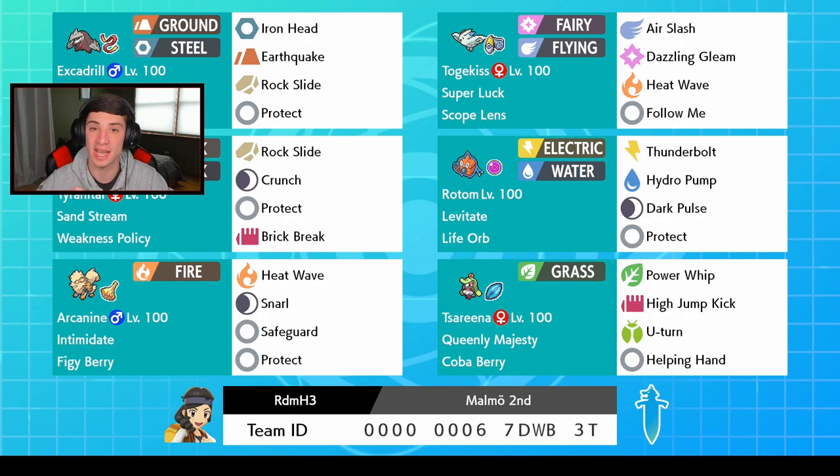We got the Rotom with that Life Orb. If you haven't seen the last video, go check that one out — we dominated with our Rotom with Thunderbolt and Hydro Pump for STAB, Dark Pulse for coverage, and Protect. I'm actually hyped for this little guy, he does some work with that Life Orb.